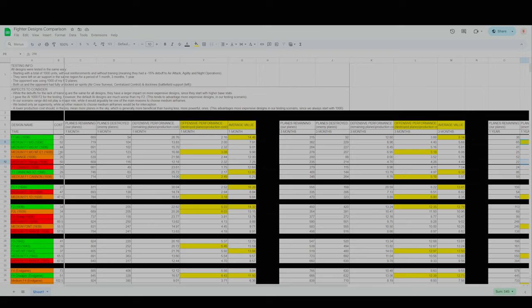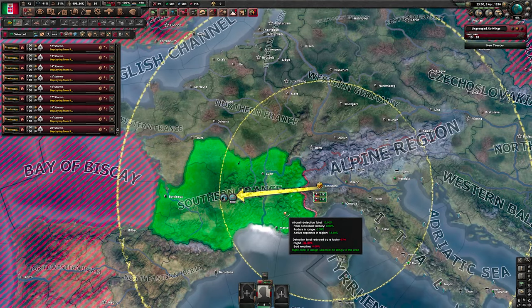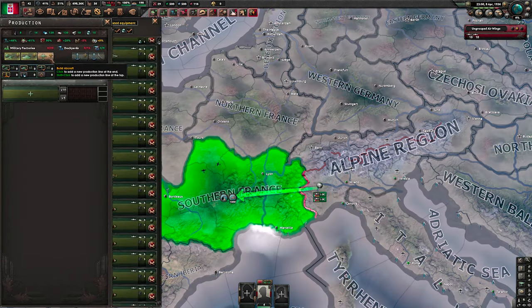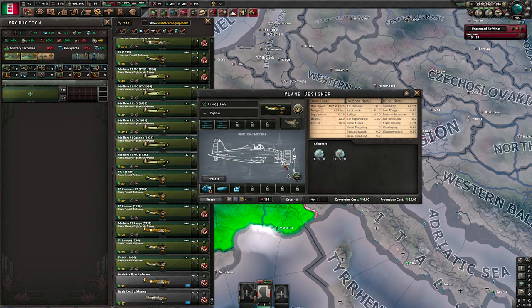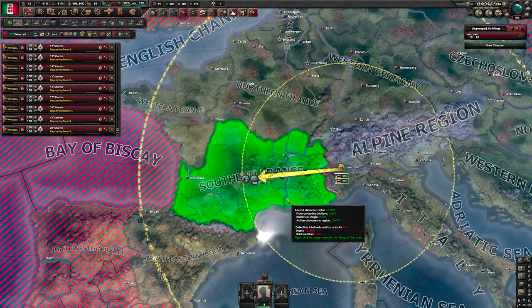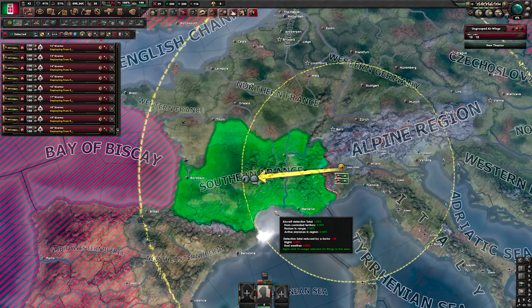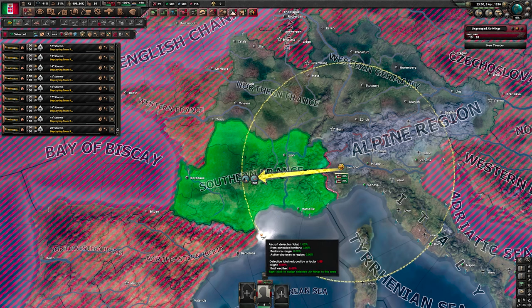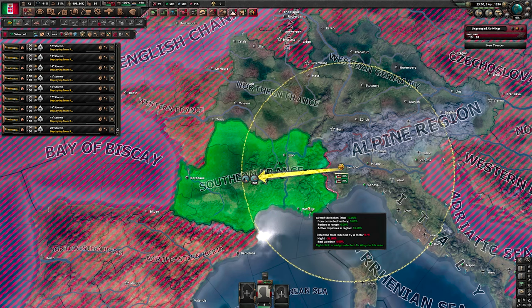Let me show you briefly what I meant about range in-game. Here we can compare the range of my F1 MG design and my medium F1 range design. This is the F1 MG design — probably the most common plane I make in the early game. This is the medium F1 range; it has extra fuel tanks and is a medium airframe, so it has much higher range. We assigned planes from northern Italy to southern France — I found this region quite strategic because the larger airframes cover it entirely while the smaller airframes only have partial coverage.